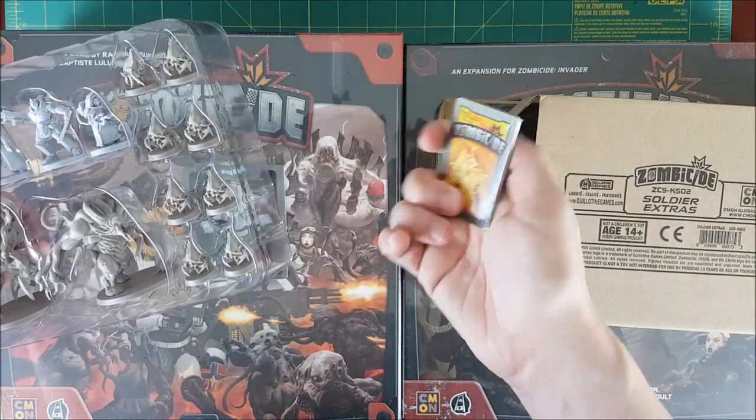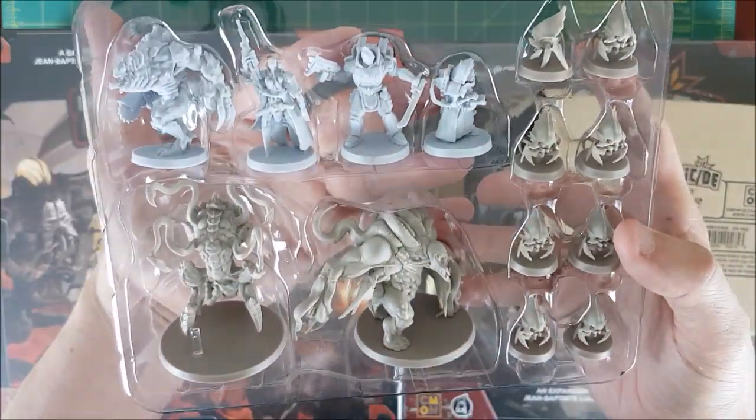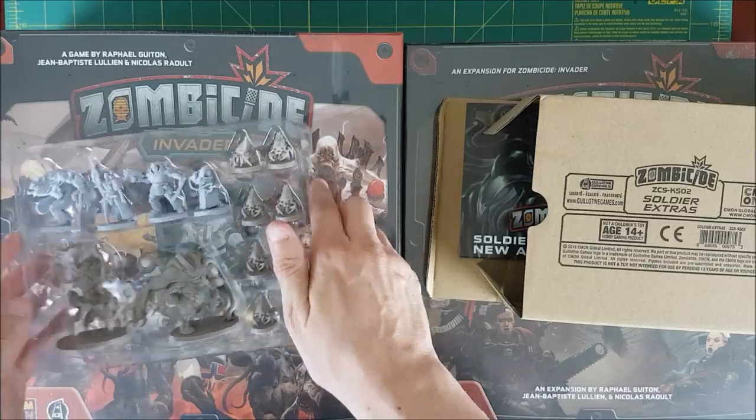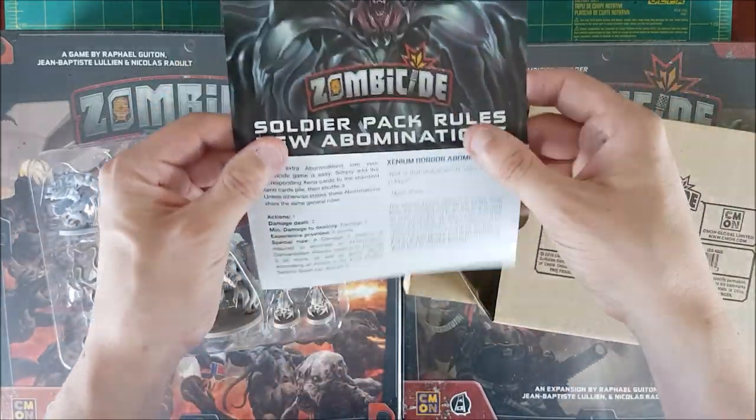In the Soldiers pack you get 4 new heroes, some little larvae-looking aliens, and 2 new abominations. And of course they give you the rules for playing these new abominations.